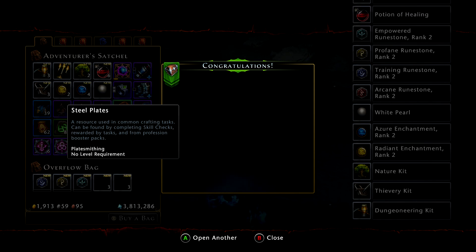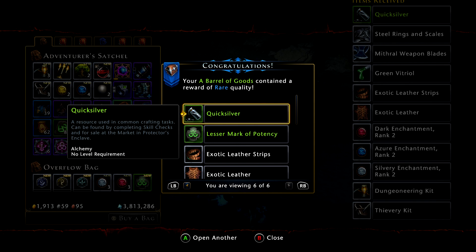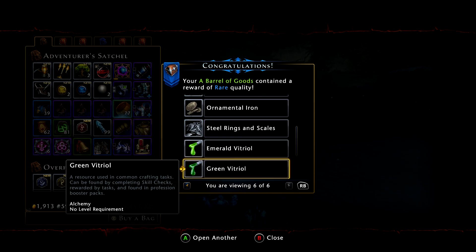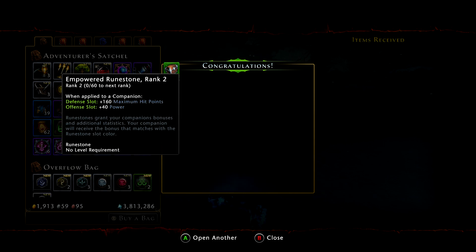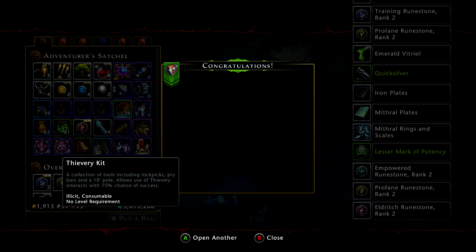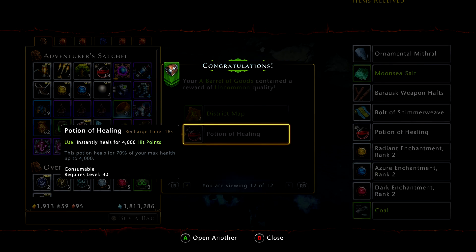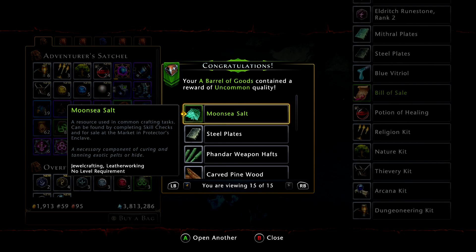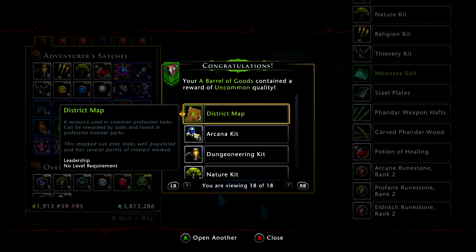Healing potions, bill of sale. You're going to get a lot of white items, but I'm also going to get good items too, like quicksilver, lesser marks of potency, emerald vitriol, green vitriol — those are items used in alchemy. Very helpful if you're going to do any kind of alchemy later on. Even simple maps are good. The district maps are very good if you're working on leveling up your leadership. I got some Moonsea salt off of that.